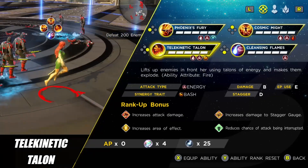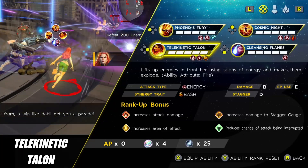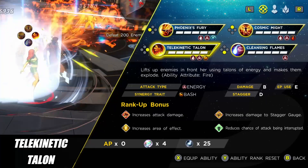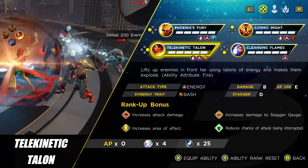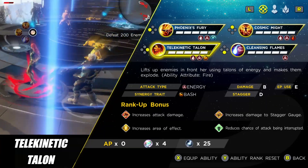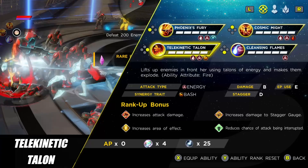The next ability is Telekinetic Talon. It has a mechanic where, if you don't defeat lower-level trash with it — which nine times out of ten you will — you lift them up and do additional damage. This skill does a huge amount of damage upfront; with some fire ISOs I've hit around 50k, and that's not even optimized yet. This will be your main damage dealer — use Phoenix Fury to stagger a boss or elite, then follow up by spamming Telekinetic Talon.